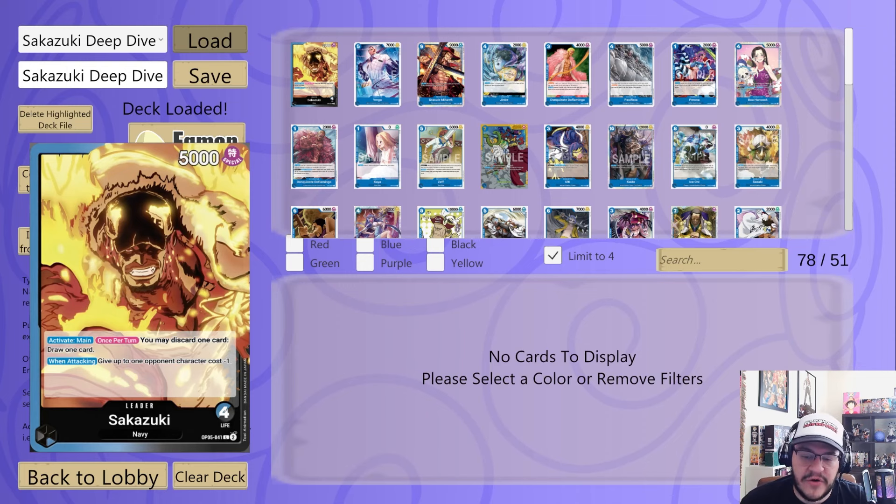It also says when attacking, give up to one character's cost minus one, so you can get closer to abilities that pop or shuffle cards away. Being able to sculpt your hand from the first turn, and when you combine it with certain cards like Great Eruption where you get to draw another card, your turn one could be sculpting your hand really well for the late game. That when-attacking minus one is just broken in and of itself.